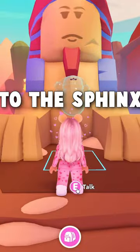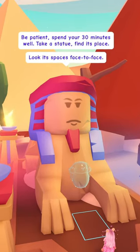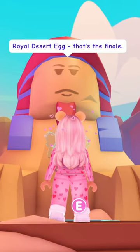Come up here and talk to the Sphinx. We must adjust our eyes to solve his riddle: take a statue, find its place, look at spaces face-to-face. And once they're set up in the valley, the royal desert egg — that's the finale.